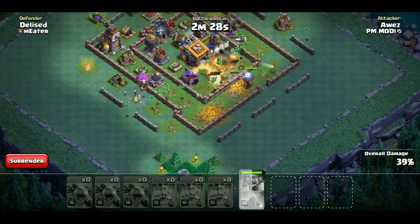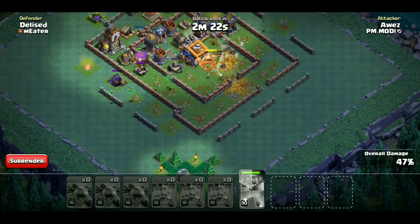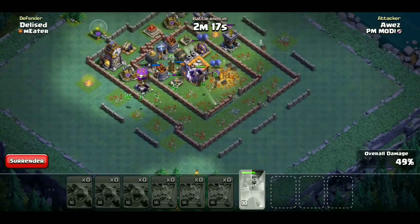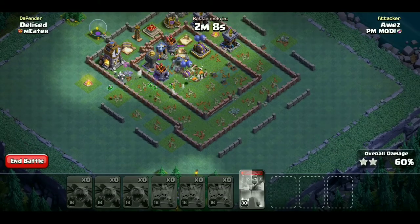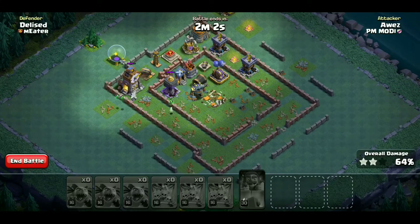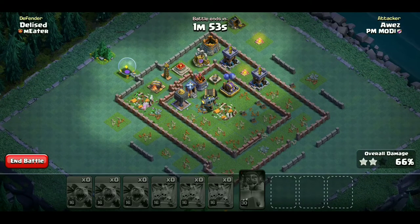Roaster और mega tesla अभी बचे हैं। Lava launcher destroy हो चुका है। Air bombs को destroy नहीं कर पाए, लेकिन battle machine ने town hall destroy कर दिया है। इस strategy को अच्छे से use करिए, practice कीजिए। Drop ships को पहले डालिए और धीरे-धीरे डालिए ताकि हर building का अलग defense store सके। हम यहां पर 66% कर पाये with two stars।